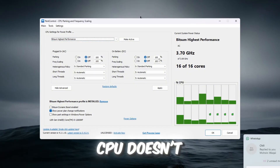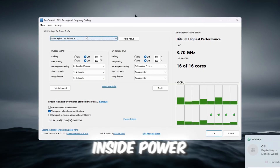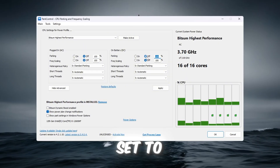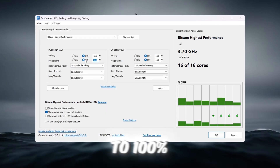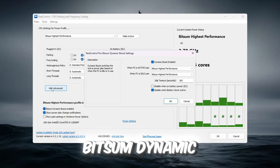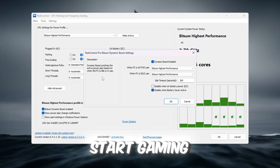This power plan makes sure your CPU doesn't slow down when idle. Now change these settings inside Park Control: Parking AC — set to 100% and turn off. Parking DC — set to 100% and turn off. Frequency Scaling AC — set to 100% and turn off. Frequency Scaling DC — set to 100% and turn off. Next, enable Bitsum Dynamic Boost. This makes sure CPU threads wake up instantly when you start gaming.